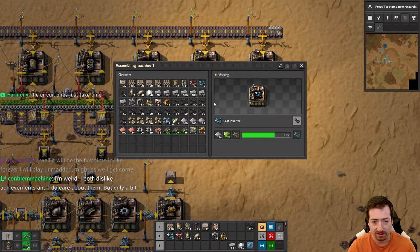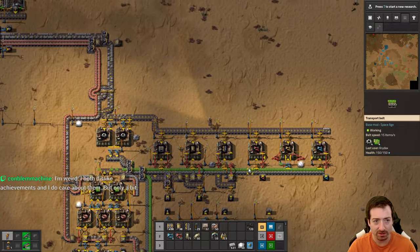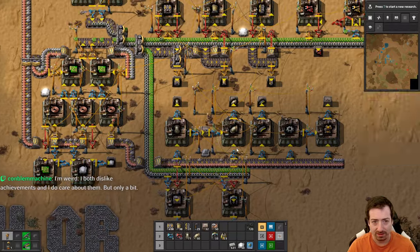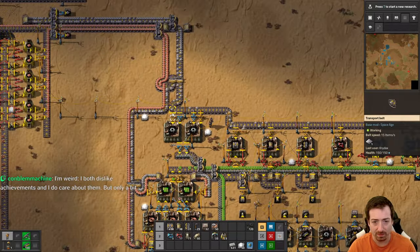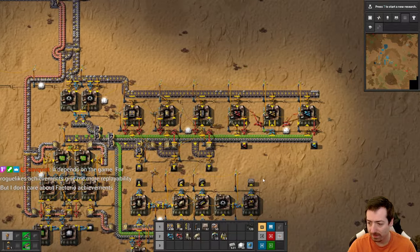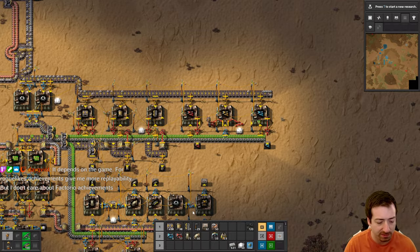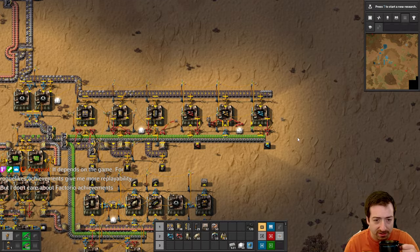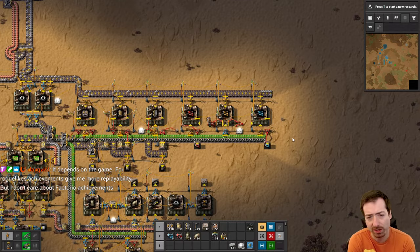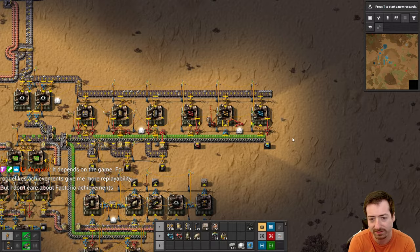I'm literally just going to feed this with my items because I need more inserters. Right now the iron is not going there first - it's going to make pipes and bullets first. For a roguelike type of game, achievements feel more like a core part of the experience - they are the progression in some senses. But for a game like Skyrim or Factorio, it's the gameplay I care about. The fact that there are achievements is kind of more just a side thing that I don't care about.